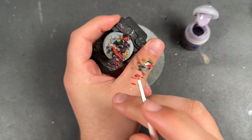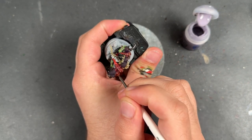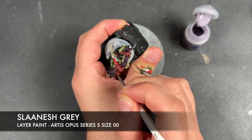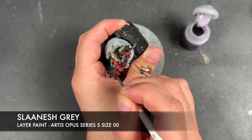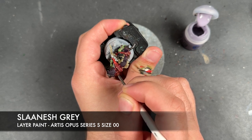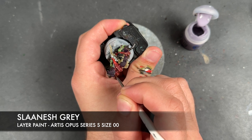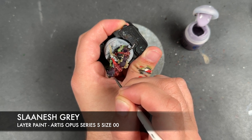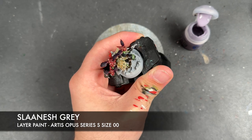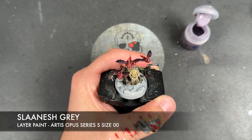Finally, just to finish him off, we're going to take some Slaanesh Grey and use this to add a little highlight coming around the purple areas of the wings.